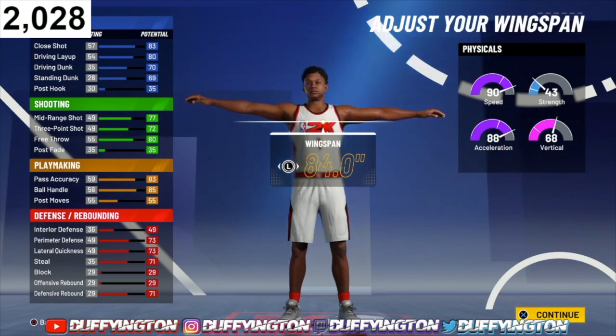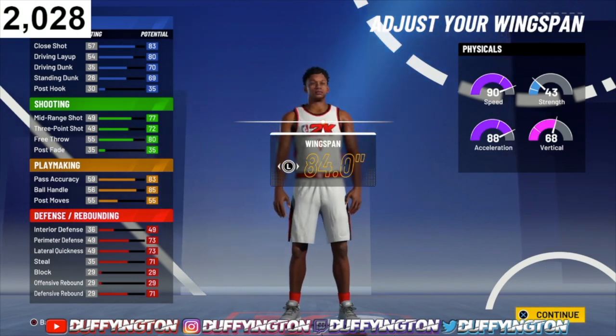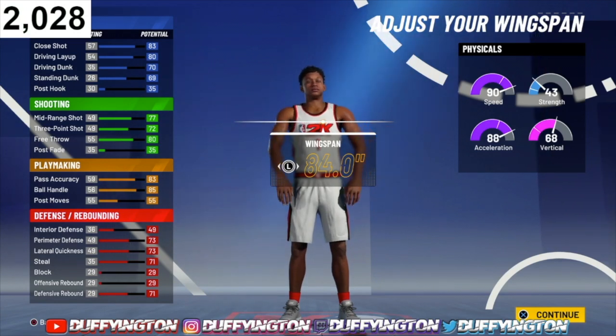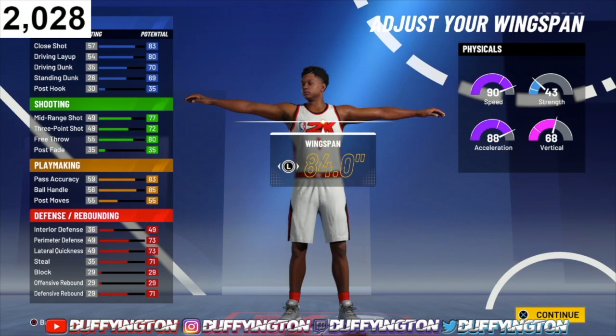When we grind this build, get all the badges, and hit 99.9 overall, this is where the build is at its best. You're getting all the layup packages, and your layups at 99.9 will be at 85. Unfortunately, pure playmaking builds did not get contact dunks this year, but you're still gonna dunk the ball, especially with slashing takeover. At 99.9, your driving dunk jumps up to 75, mid-range to 82, three-point to 77, and ball handle jumps up to 90.